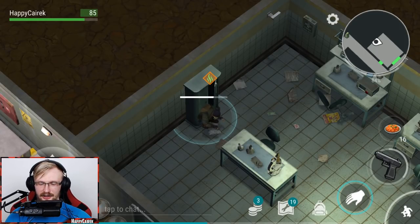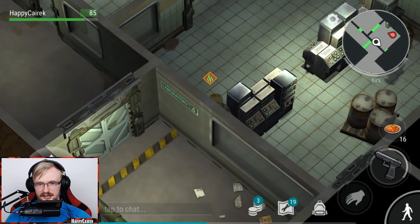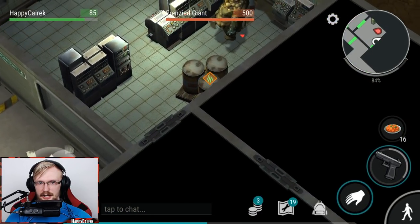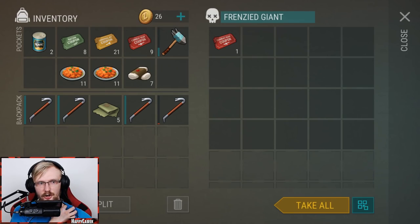We're definitely going to be able to clear the third floor. Another Frenzy Giant. For those who don't know, if you had saw blade mace, you can sneak on him like that - go around these barrels and punch him from the back with the saw blade mace. But we don't have saw blade mace, so we're gonna start shooting him from here. I will have to go back and take more glocks if I have any, and take more bows.